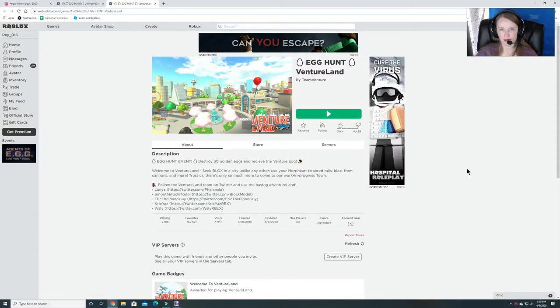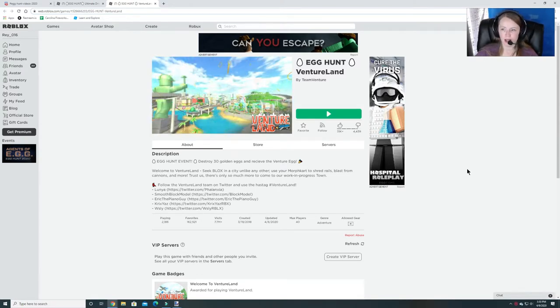Hey guys and Raidrops, welcome back to Virgis Funhouse. We are going to do another egg hunt, and this time we are doing Ventureland.